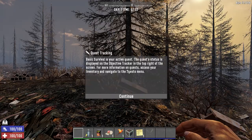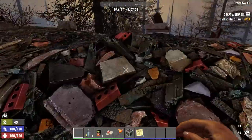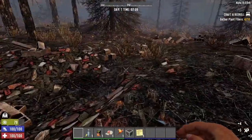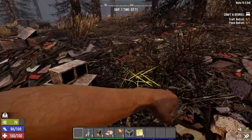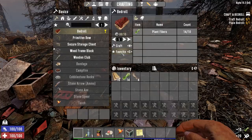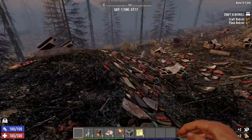Welcome back to my next Seven Days to Die Alpha 19 series. I'm calling this the Blasted Oasis — zombies, dogs, bears and landmines. We're going to be in the wasteland the whole time. I'm taking a page from Cap's book and trying a wasteland series. All settings are default with a couple of minor changes — zombies are set to jog so they move a little faster.